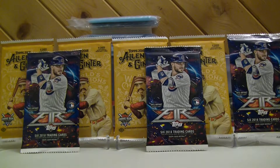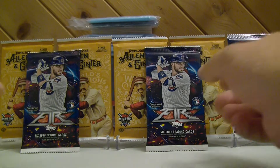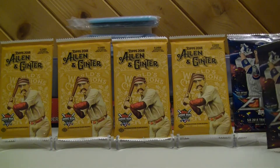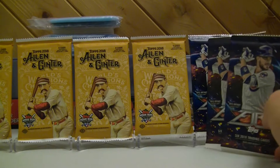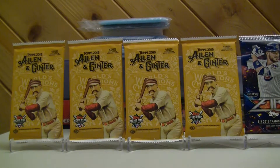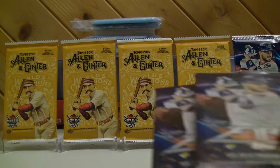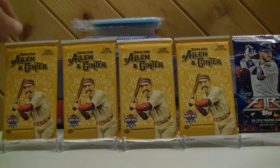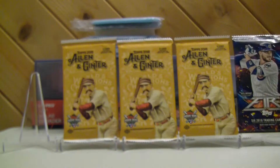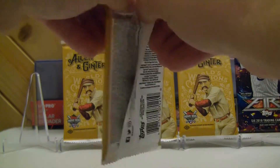Hey guys, back again. This time we're gonna do a little bit of baseball. I got four packs of 2018 Allen & Ginter and three packs of Topps Fire — hobby packs. I have a little display thing and I'm gonna open up a pack from each one, putting the best card on display. We're gonna start with Allen & Ginter first.